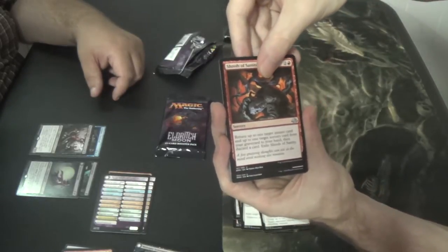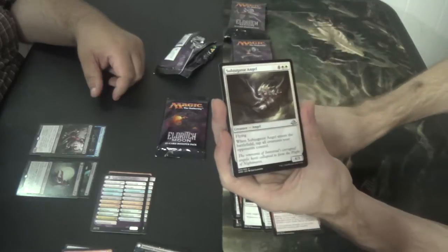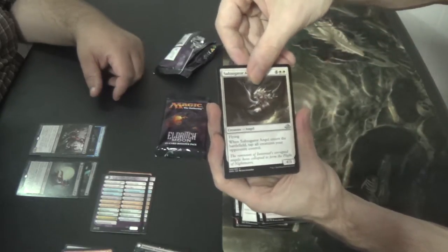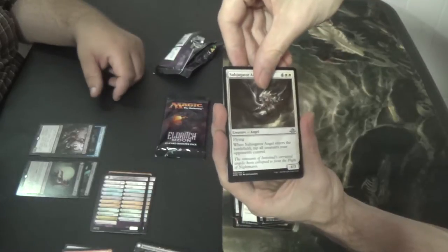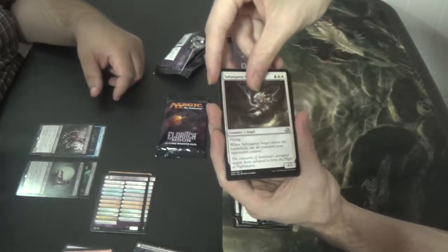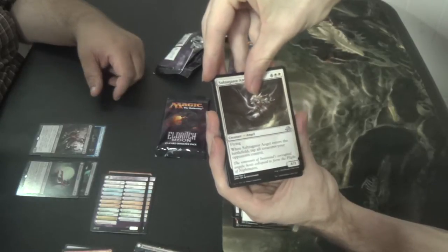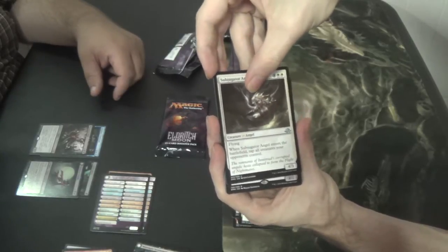As our next uncommon — it's black, it is a creature, it is a 2/2. Eternal Scorch? Maybe? It's Relentless Dead, I think — black, black for the cost, it's a 2/2.